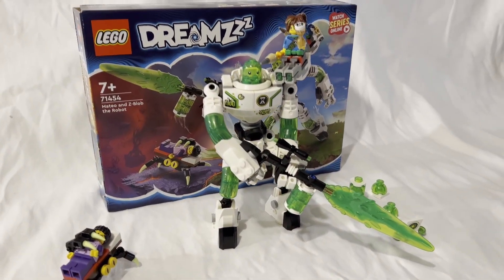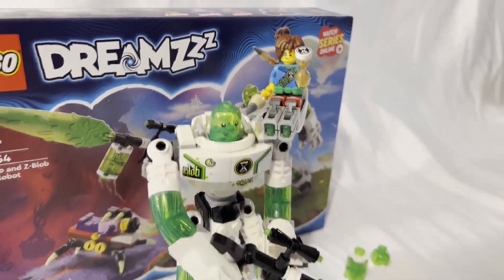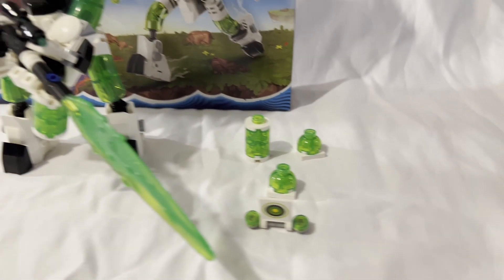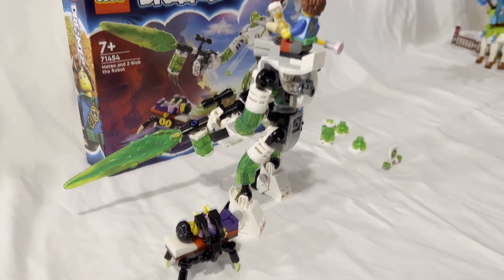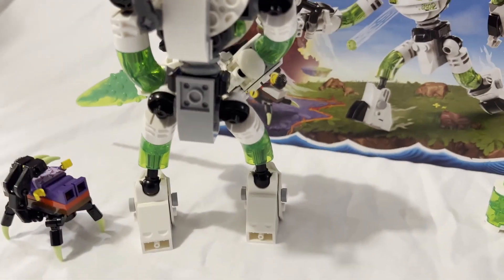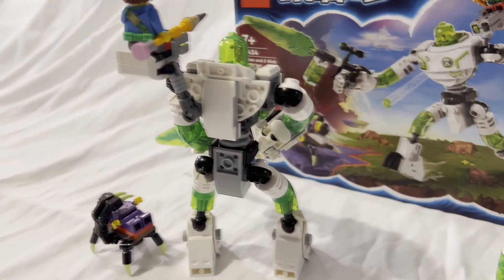Up next is the Z Blob mech — set number 71454, Mateo and Z Blob the Robot, 337 pieces for $19.99, coming with two minifigures. This is more like sets I'm personally used to, particularly reminding me of an old theme. The mech build is really fun and honestly pretty posable. It kind of reminds me of a very classic franchise. Like the other sets, there's a base form you can swap between two other configurations. The price-per-part ratio for this set is pretty great.